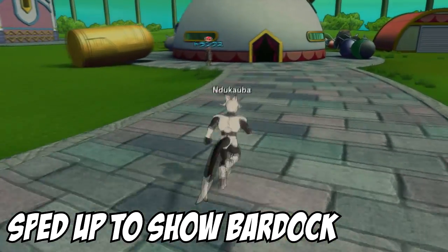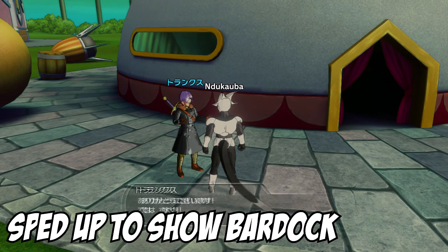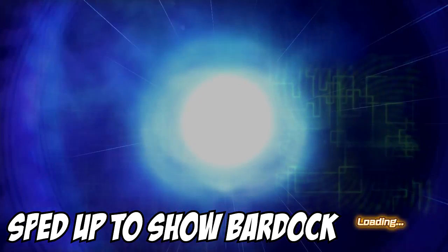Now that you have all the shards, go and talk to Time Patrol Trunks and he will send you straight into the Bardock saga. It's the same method with Broly — after you beat the Bardock saga, you'll be able to fight Broly right afterwards. That is how to unlock the sagas for Bardock and Broly.